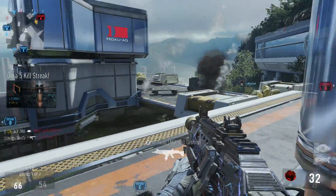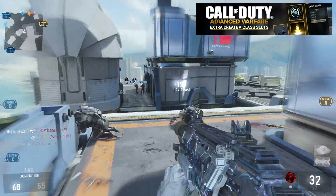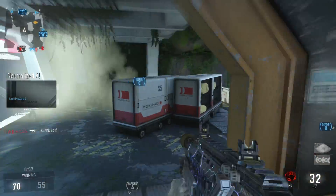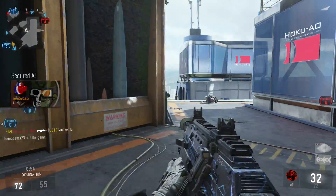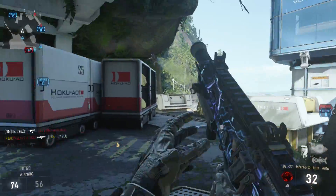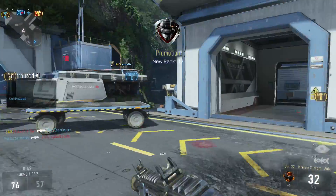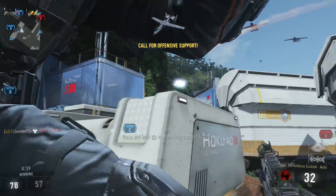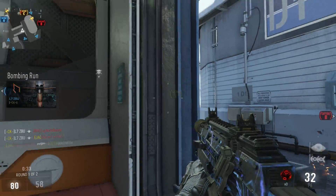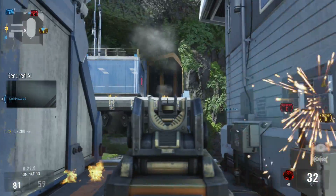Going down we have Extra Creator Class Slots, again $1.99. This increases your slots by up to 50 additional slots — you can imagine how many ASM1 and BAL variants people are going to have in their class setups. You already start off with 10, and for me that's more than enough. I only use about three different guns and four or five different classes, never really using the second set of creator classes.